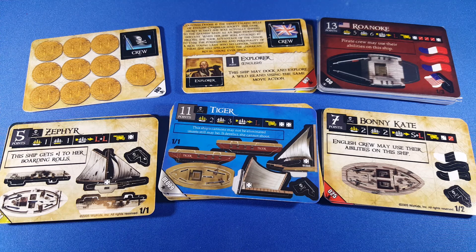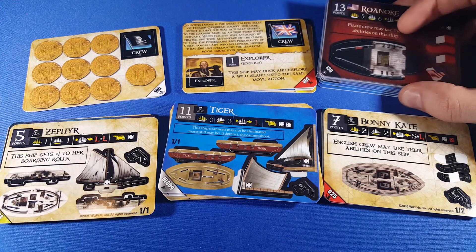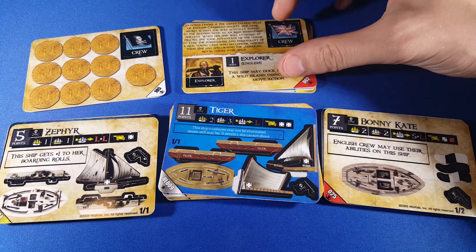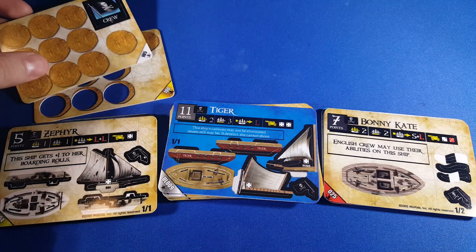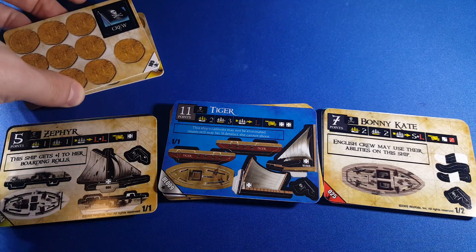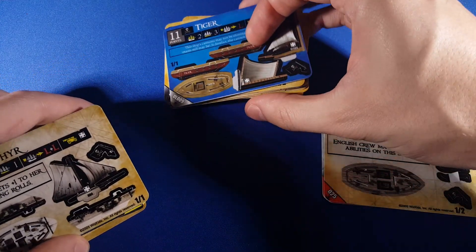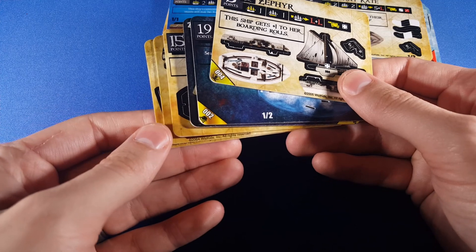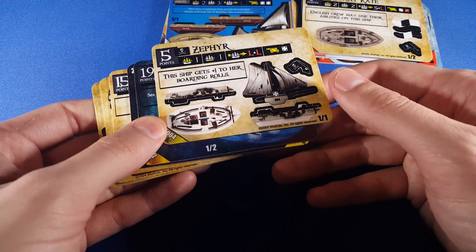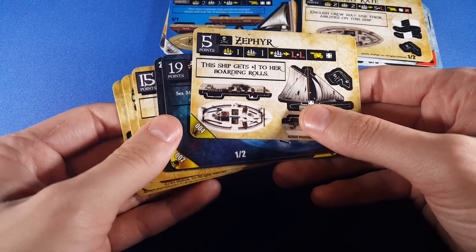So what I have in front of me is a bunch of different cards, and I'll go through how these are important. The top row I'm going to ignore for now, which is Super Rares, which I will cover. I also have crew — named crew — and generic treasure. These come in every pack, but I'll get to those in a little bit. I'm going to start out with the ships, because these are really what drive what you get in your pack.